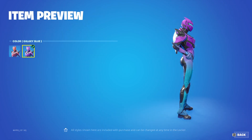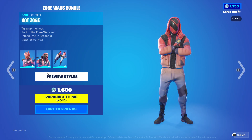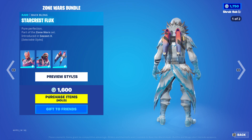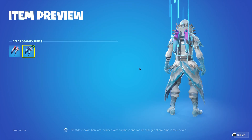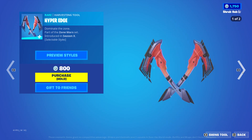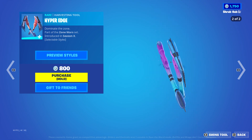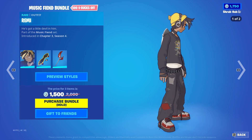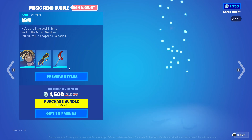Next we have the Zone Wars bundle, featuring the Danger Zero Stin from Season X with the Galaxy Blue edit style, the Hot Zone Stin from Season X with the Galaxy Blue edit style, the Star Cruiser Flux back bling from Season X with the Galaxy Blue edit style, the Stick, and the Hyper Edge Pickaxe from Season X.